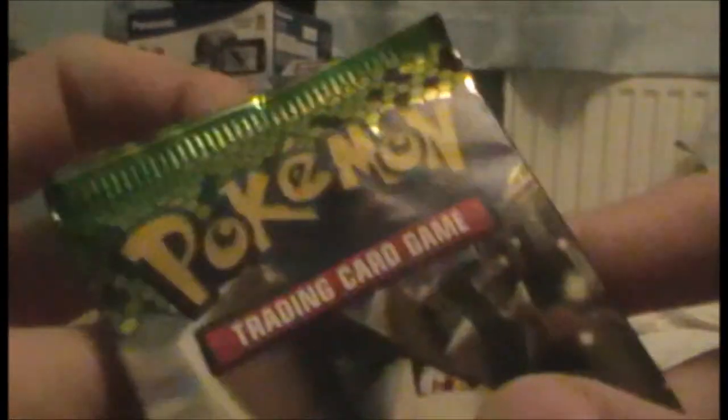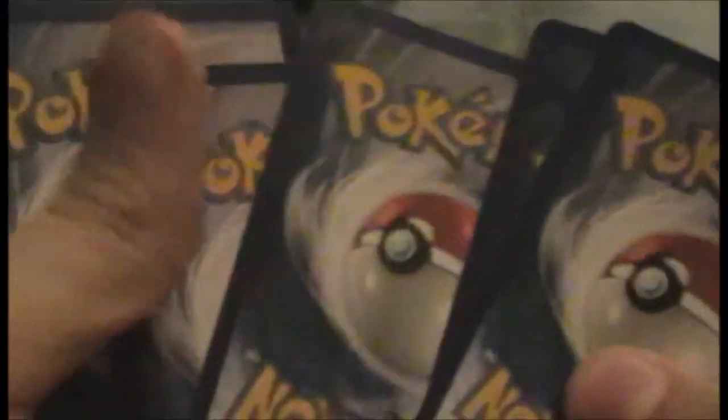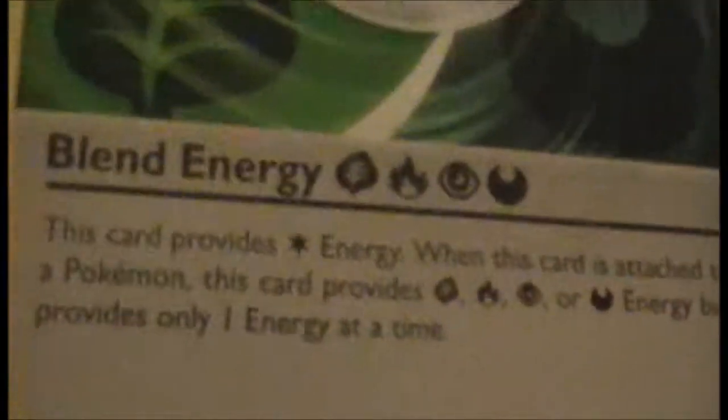I'm going to open the two Dragon's Exalted first, because if you've seen my other video, I opened a Dragon's Exalted blister pack and intend to get on with my collection. Okay, we have Spheal — which I believe I got last time — Foongus, a very adorable Foongus, Minccino — never been a fan of Minccino — Magikarp — useful if you want a Gyarados — Aipom, and a Blend Energy. I shall read into what that is in a bit.